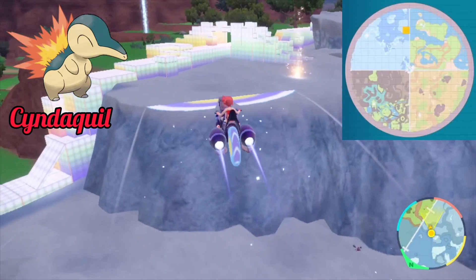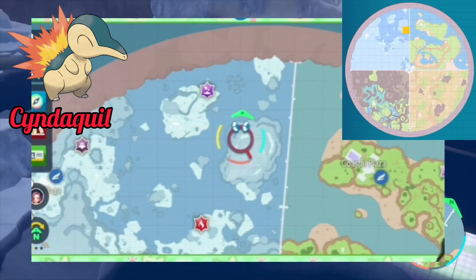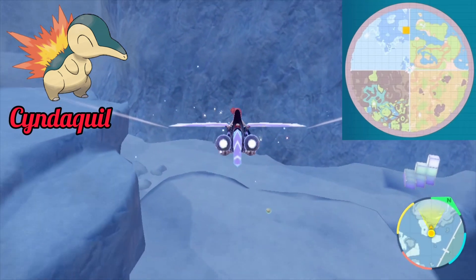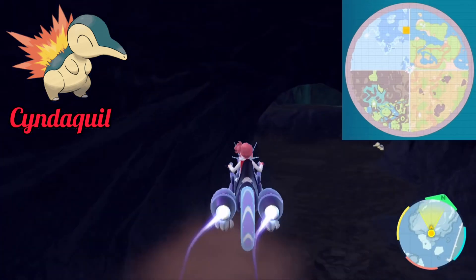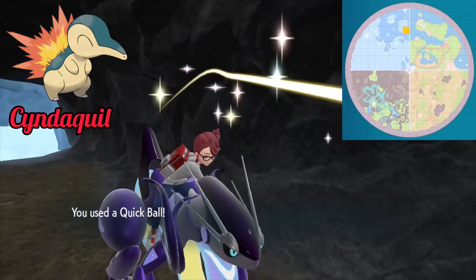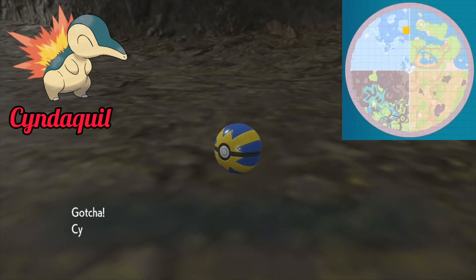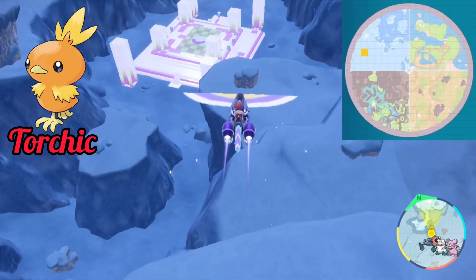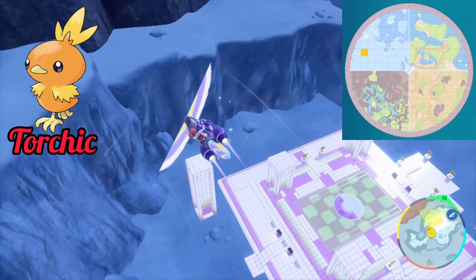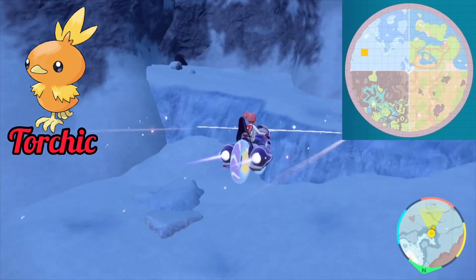Cyndaquil is one of the rarest of all the starter Pokémon to locate. It only spawns in the small cave on this iceberg over here. The cave has a Pterodactyl-like Pokémon in it and has a rare chance of spawning Cyndaquil. Torchic is the other rarest starter to find because it only also spawns in one little cave in the terrarium. Behind the polar plaza, there is a small cave entrance up on the mountain, and inside is a rare chance of spawning Torchic.